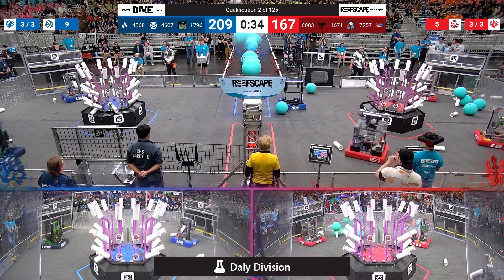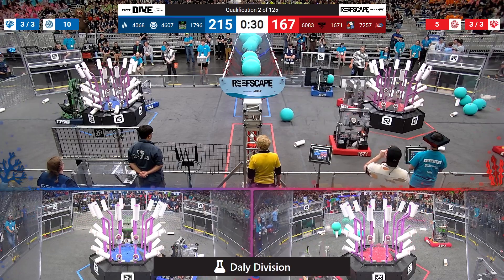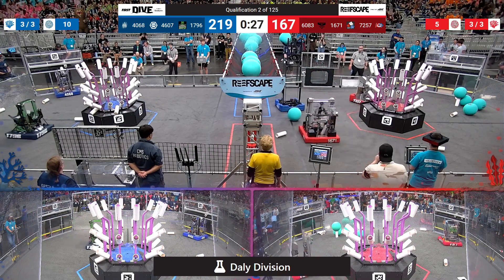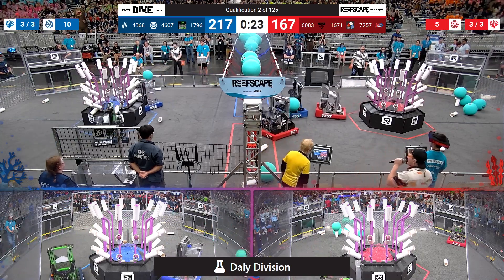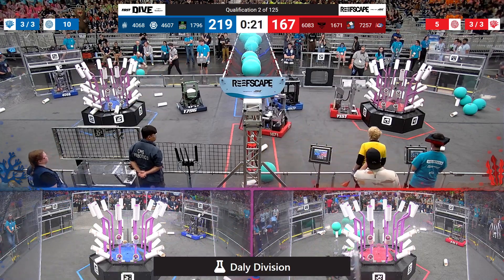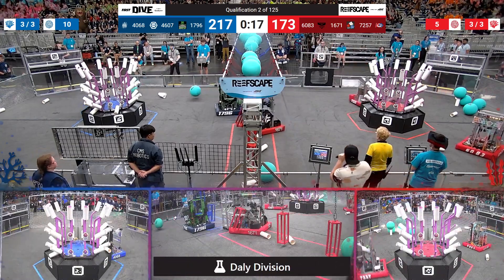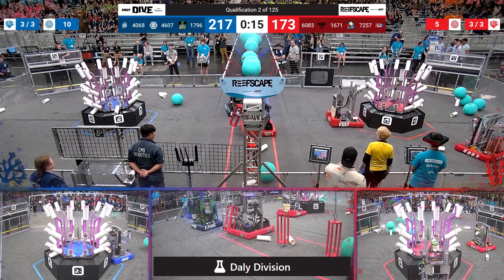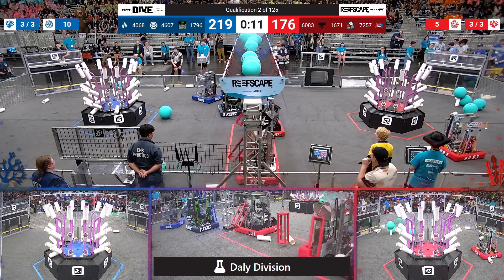Can they stick it this time? Yes, they can — it finds its mark. 30 seconds left, 215 to 167. Looks like all branches at levels 2, 3, and 4 are full for Blue; they're moving on to level 1. 7257 delivers pieces for Red to do the same — looks like one branch over. Can 7257 find its home? Yes, they can. All those branches are almost full as well.